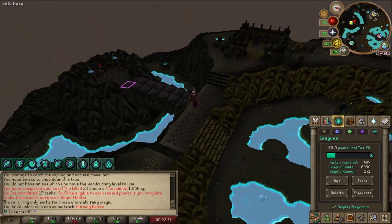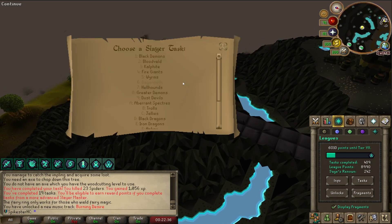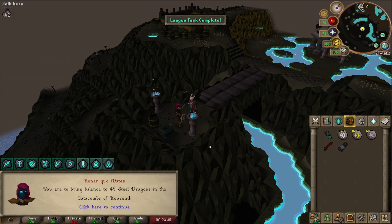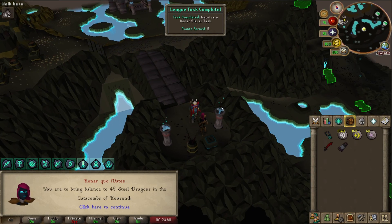I've completed my 19th Slayer task and I'm going to get one from Konar. I'm going to pick Steel Dragons and maybe get a Rune Crossbow. 42 Steel Dragons — more than I'd hoped, but okay. Just got a 50-point task for teleporting to Kourend Castle. Just got a Brimstone Key. We got the Runeite Limbs — nice. Just got an Elite Scroll Box.